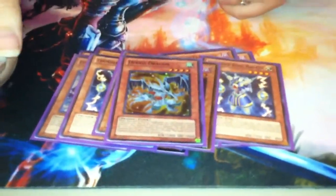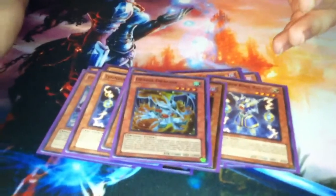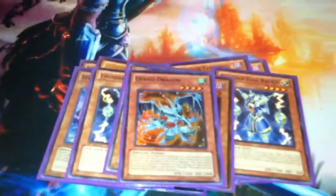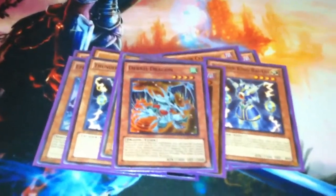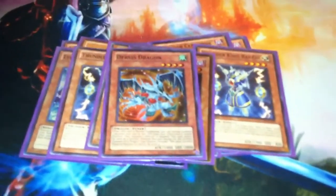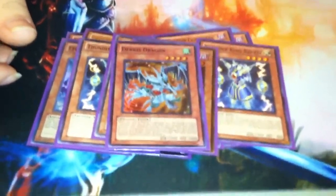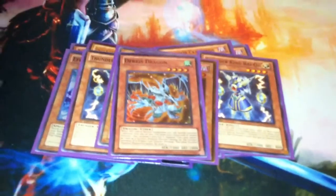And then Debris Dragon. I saw a guy using this at my locals and I kind of questioned it at first, but then Debris turned around and kicked my ass, and I stopped questioning it since then. All your Insectors are three stars — you pull back an Insector, emergency Black Rose, a Scrap Dragon or whatever you need. And that's it for the monster lineup.